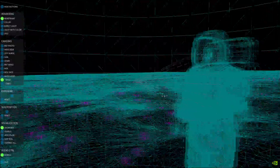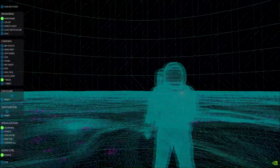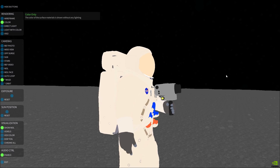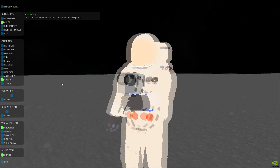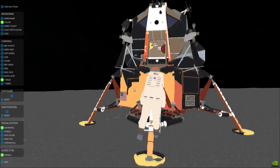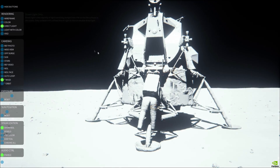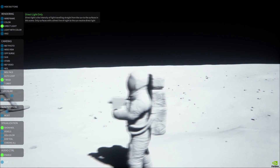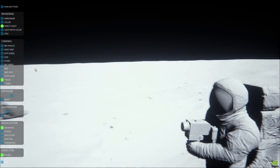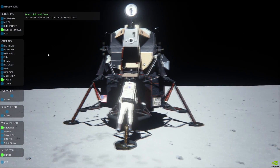I guess this is just a pre-rendered thing — oh no, there's the skeleton of the camera in there. Now let's add some color. Interesting stuff here. This really gives you an idea of just how complex some graphical scenes are. Let's turn on direct light. So that's kind of interesting. We can see a little more contrast here. Then we can add the light and the color, and it's looking okay.